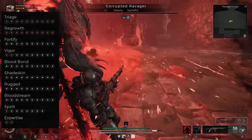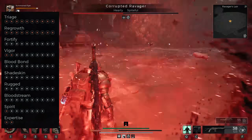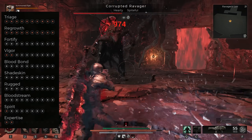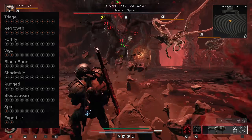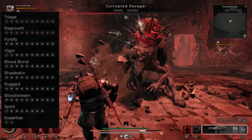Traits are Triage and Regrowth by default — we can't spec into those, they're given to us. Then we're speccing into Fortify, finishing off Vigor, doing Rugged and Bloodbond for our minions. Then Shadeskin, Bloodstream, and Spirit. Spirit is completely optional — I chose to build into that for reasons we'll discuss in a moment.